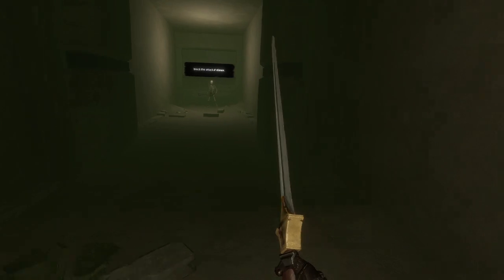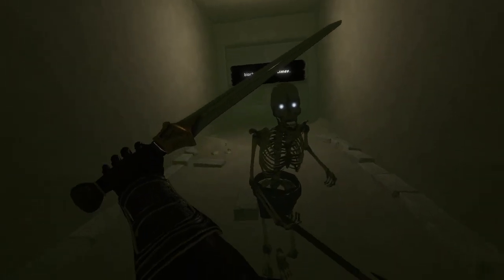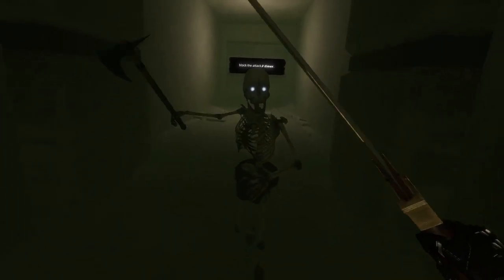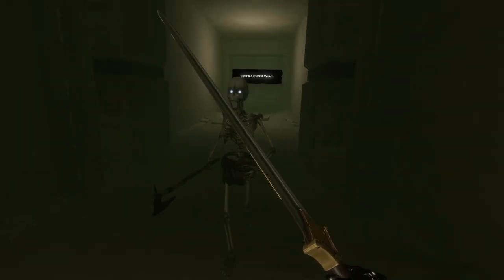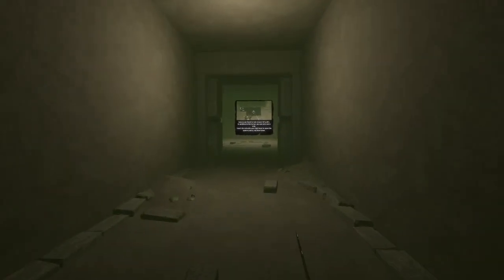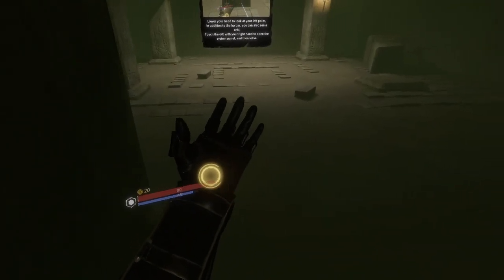Block the attack three times — all right, let's get our block on. Whoa, wasn't expecting him to swing kind of low like that. Throw your head to look at your left palm, touch the wall to open the system panel, then leave.